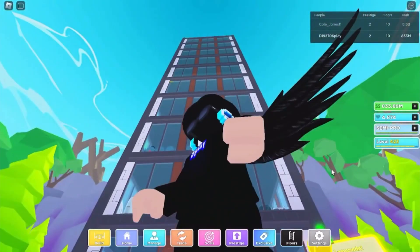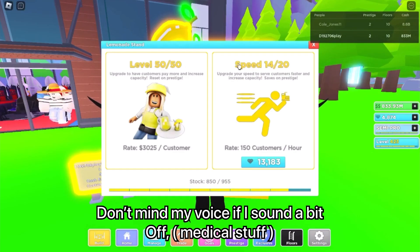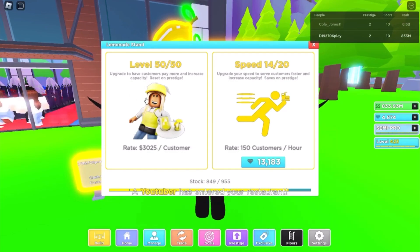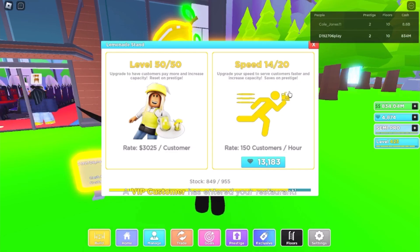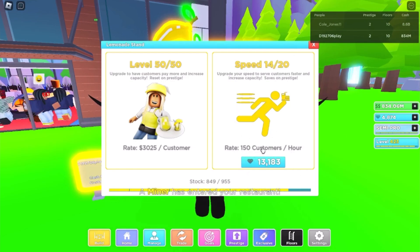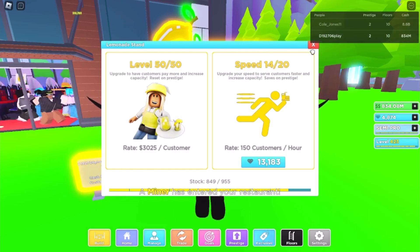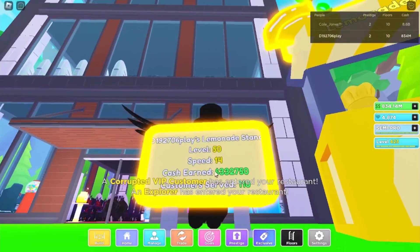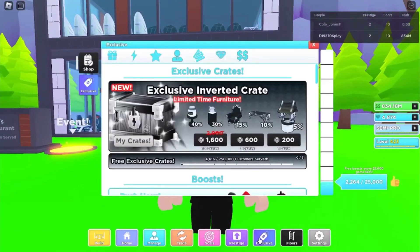For starters, we got this brand new lemonade stand in front of my restaurant. It costs 1 million in-game cash to buy. You can upgrade the rate per customer — how much you get paid per customer — and the speed, which increases how many customers you get per hour. Currently we have it at 150 customers per hour. So far we've made about 332,000 dollars from this, which is pretty cool.